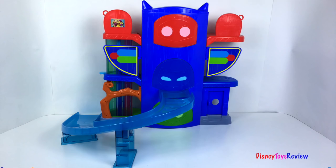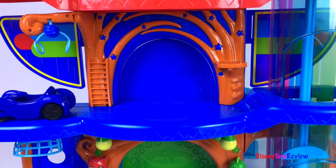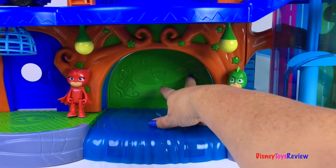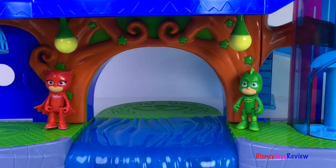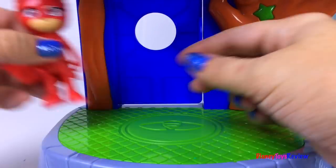I love all the details on this playset. We have a door for Gekko, a door for Catboy, and a door for Owlette. The door really opens and gives you a flat space to play. The door slides open.